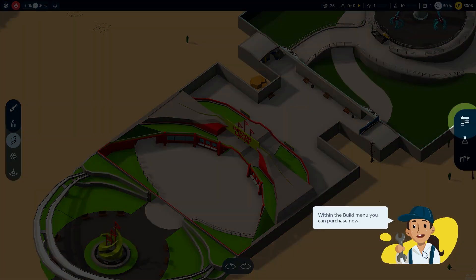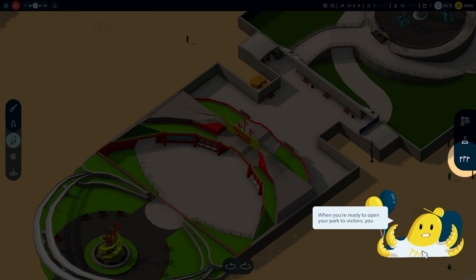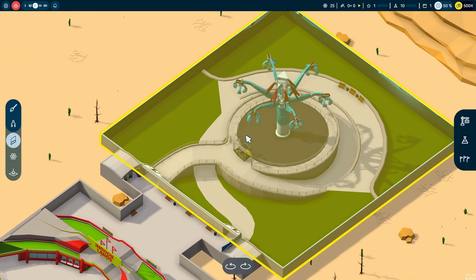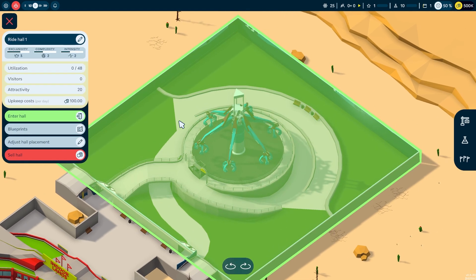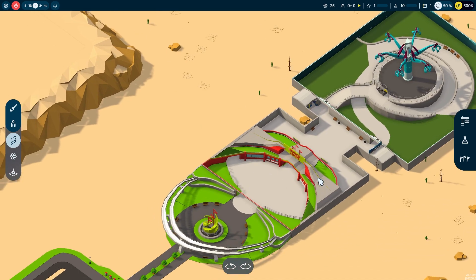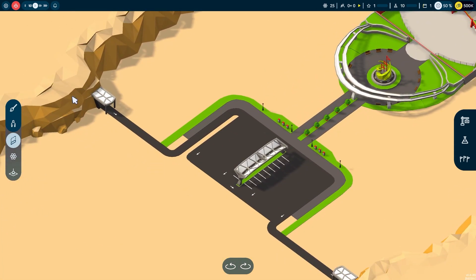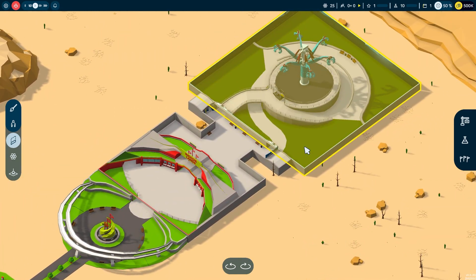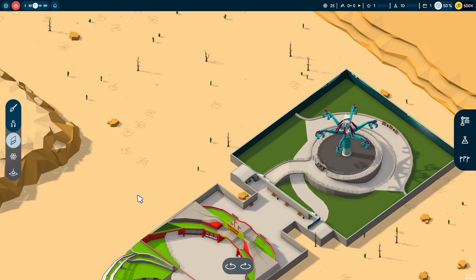I don't think it's too difficult to get the hang of. Within the build menu you can purchase new buildings, pathways, decorations, and more. When ready, you open your park to visitors in the park menu — and that's essentially the entire tutorial. You start with one ride hall; all rides in this game are contained within a hall each. There's an entryway and a small car park that builds up over time, eventually leading to bus stops and trains.